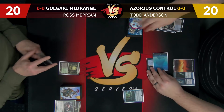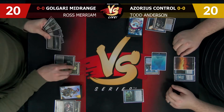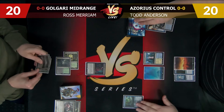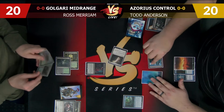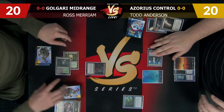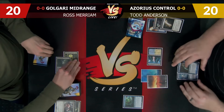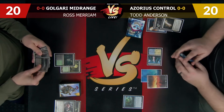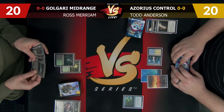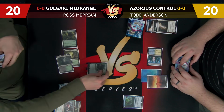I'll pass the turn. Search for Ascendancy — we're looking for Path to Exile. Terminus off the top! Is this real life? Your turn. Snapcaster, Cryptic. And of course the Search for Ascendancy left it on top and I drew it, then cast it for Miracle cost. Sure. Pass the turn. Ascendancy trigger — we got land, instant, sorcery. Ghost Quarter can let us play the Cryptic Command, but I think I'm just going to graveyard it.